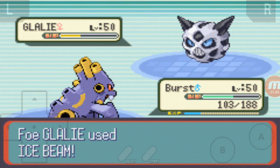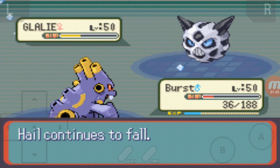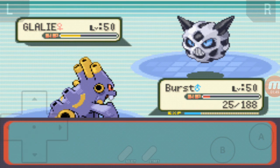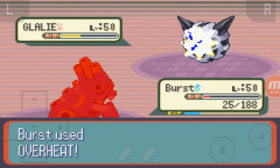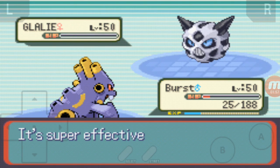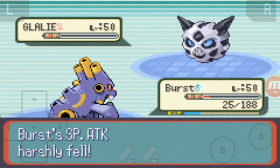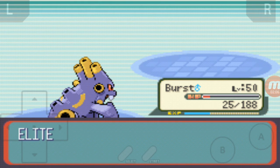Okay, so this Glalie should be taken out next move. That Hail's going to do about 15 — I'm pretty certain. Oh yeah, about 9, okay. If the Overheat missed we would have been done for, but then I would have probably just sent in Budge and hopefully used a Spark, or if I felt confident enough, Thunder. Special Attack harshly fallen does not matter. Got a bunch of XP.